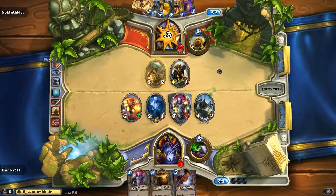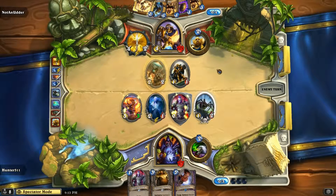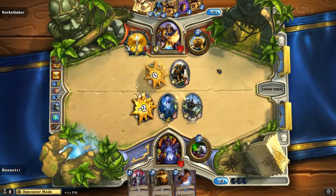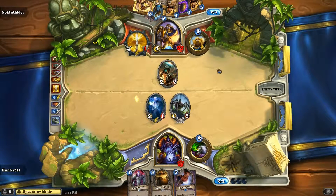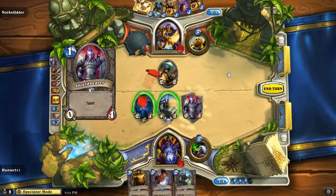Pete might be saving that for a better play. That Rusty Horn's going to bring some value. It's a spare part — the Rusty Horn. You can put that on the 2-2 and then you have like a cheaper Sunwalker. That's only one mana, but I wonder if he's going to go for the legendary. It'll show what kind of player Pete is if he rushes the legendary or holds onto it. That priestess is going to keep buffing the spider, or the shield bearer again — that's just going to be annoying.